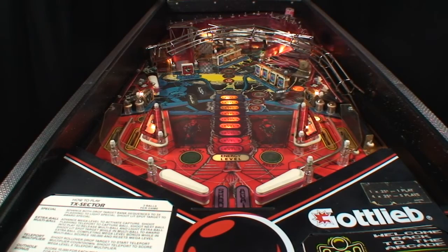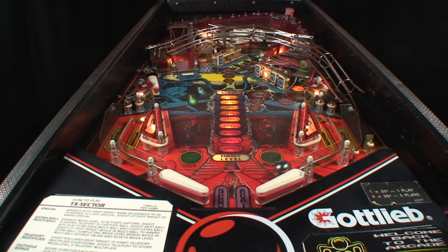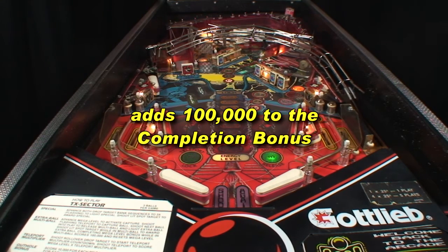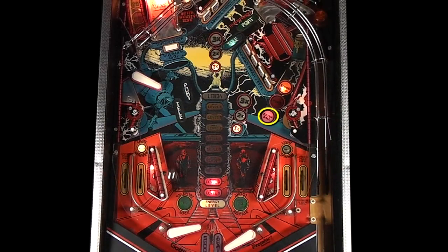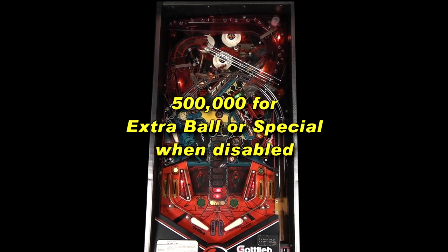Reaching energy level 10 enables ball lock. Shooting into a lit teleport starts two-ball multiball. Starting multiball immediately scores 100,000, then clears energy levels and adds 100,000 to the completion bonus. Multiball tends to be short, so quickly shoot any extra ball or special targets as they deactivate after multiball ends and award 500,000 when disabled for tournament play.